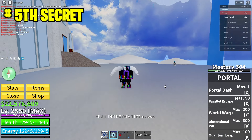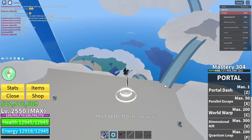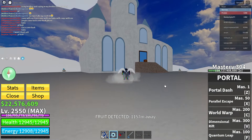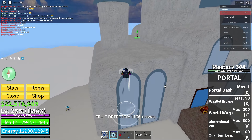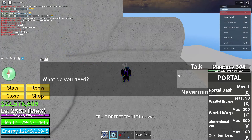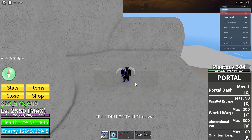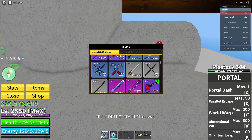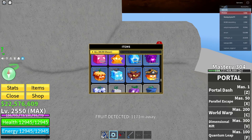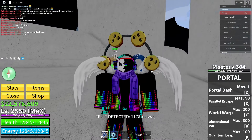The last secret I know of in the first sea is the sky islands, just a little ways up here. There's a little castle — jump over here and you should see Yoshi. This dude sells rings, like the stormy ring. Buy one from him and it basically boosts your Blox Fruits power, not just attack power. That is all the secrets in the first sea.